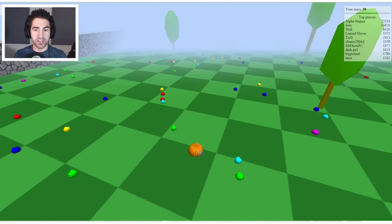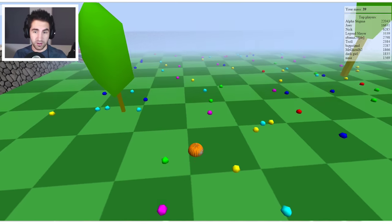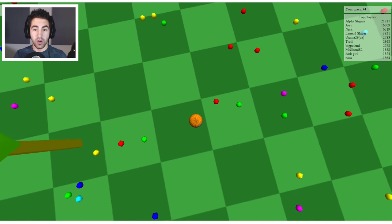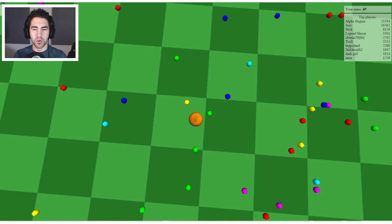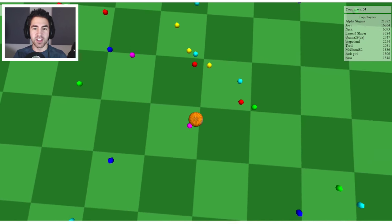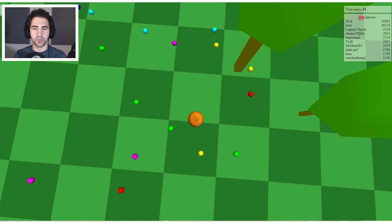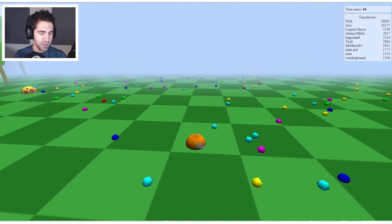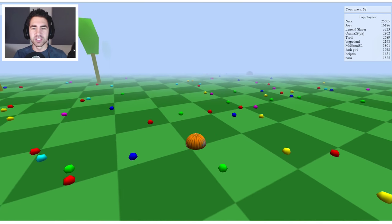Before I get into those different ways, let me tell you all the controls. You can either use WASD or the up/down/left/right arrow keys - that will move your camera. If you hit W, it's like the original Agar.io, but you can rotate, which is pretty sweet. You can also move your cursor - I have my cursor disabled so it doesn't get distracting.